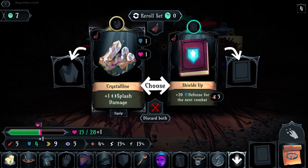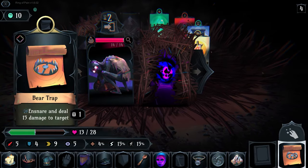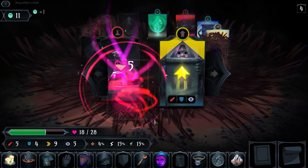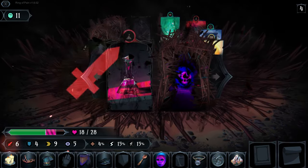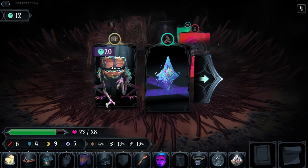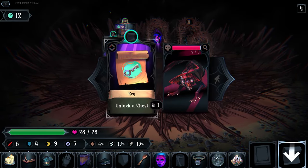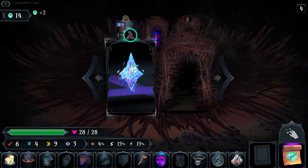I'm going to take crystalline because I want the defense, and then we'll bear trap that guy who even on hard mode dies to a single bear trap. Take the damage and the healing - this heals us either way. Key. We're doing okay now.